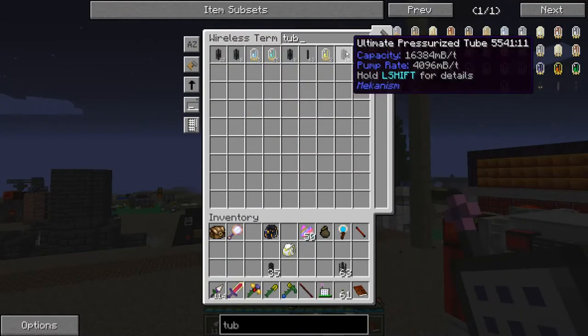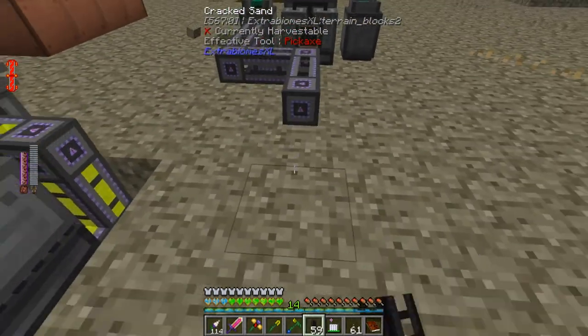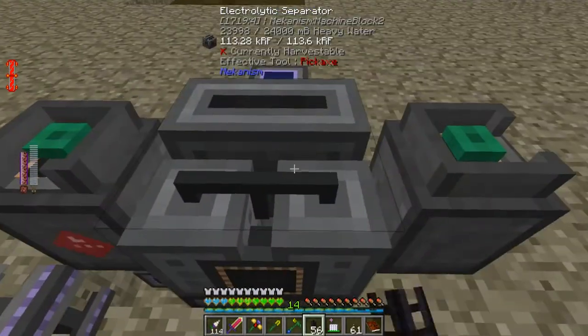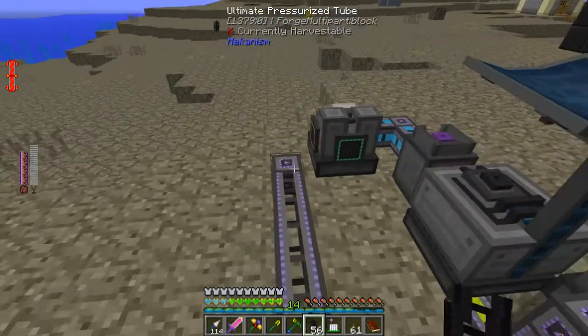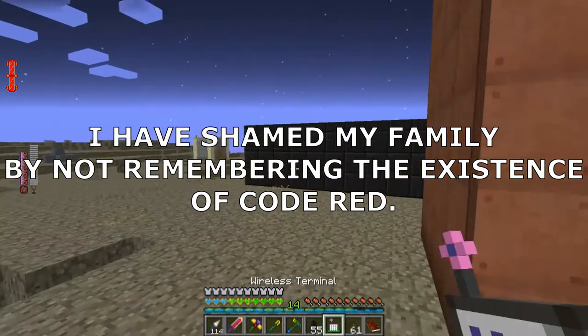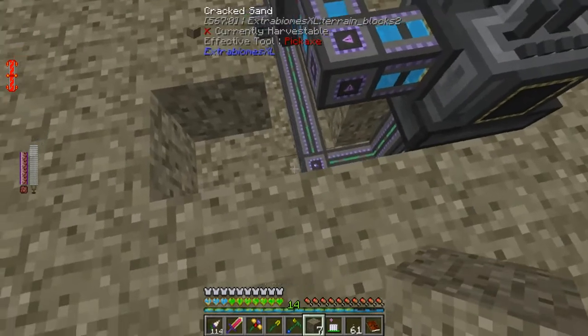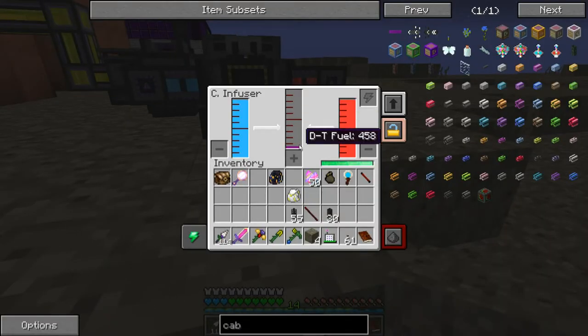I'll be sending the deuterium and tritium directly to be used, probably with a quantum trans-portal ponder. First I'm going to take the tritium, then the deuterium. The electrolytic separator is on power and outputting. Deuterium is red — I'm combining Baha Blast and Red Fanta. Now we're producing DT fuel, and this is the exact color you would expect it to be.